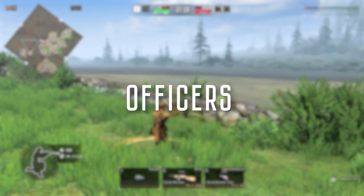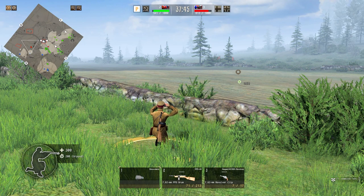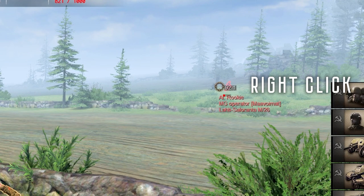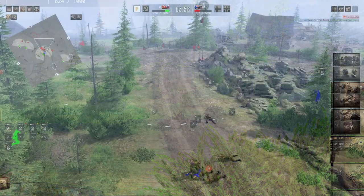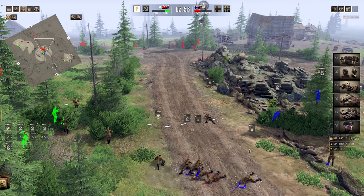Officers are an excellent way to rid blind spots on the battlefield. They have a superb field of view that allows them to spot units otherwise hidden from regular infantry. If you would like to keep a specific unit spotted, select the officer and then right-click on that enemy unit. I would also recommend sending an officer to return or hold fire mode to avoid engagements or injury.